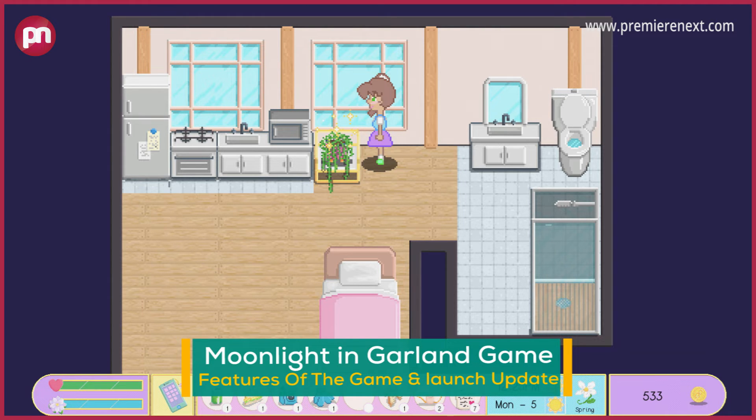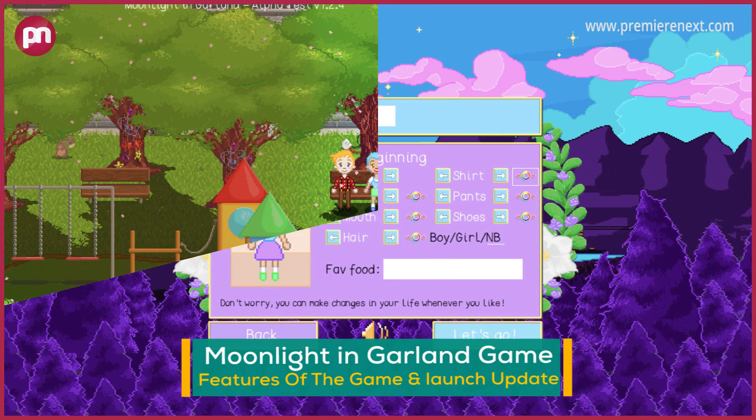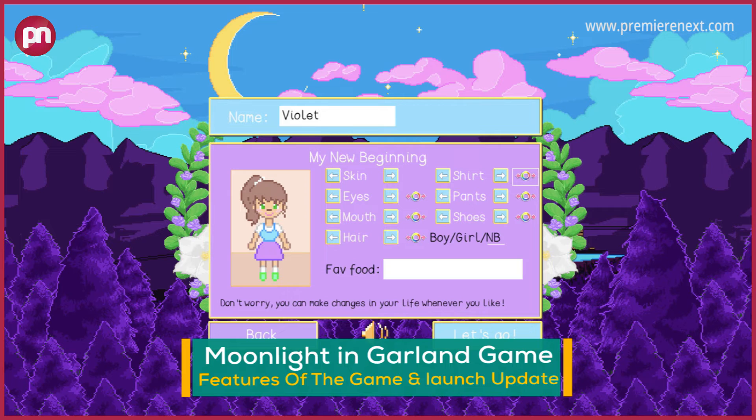Moonlight & Garland game release date updates. Solo indie dev Violet LeBeau has been working diligently on her city lifestyle sim, which looks great for those who've exhausted everything to do in Stardew Valley. Wanted to release in late 2022 on Steam, Moonlight & Garland encourages players to find themselves, find love, design a home, and explore a big city at their own pace. Garland is the large city your character moves to, and it's pretty great.